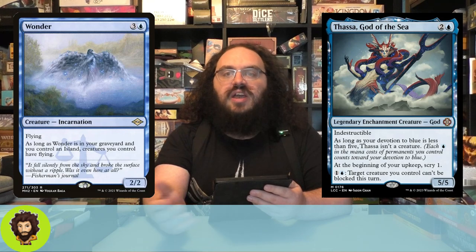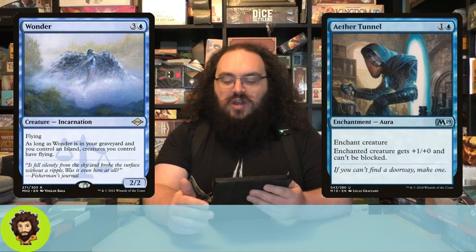We're running Wonder. Wonder is about $2. They're not legendary, so once we mill them with Nashi we're not getting them back — and they're in the grave, which is where we want them, because they're going to pass out flying to all of our creatures. Jumping down into our enchantments — we're not running any artifacts for unblockability, though some do exist. We're jumping to Aether Tunnel, an enchantment aura for one and a blue. The enchanted creature gets plus one plus one and can't be blocked. So now instead of milling two when we're hitting, we're milling three. The unblockability is just chef's kiss.